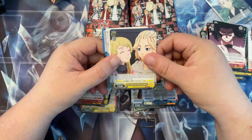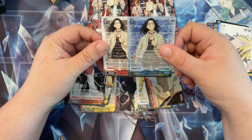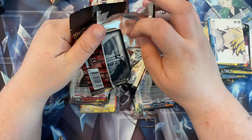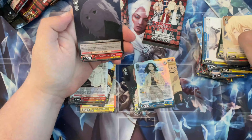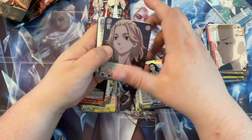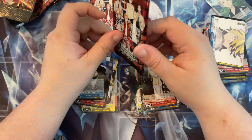Looks like those are our hits for the box - not bad. We got Baji again with the same piece of art, which I think is the cover art. Looks like we got a super rare and a triple rare, which means this box is probably spent. We're going to open up the rest of the box because I'm not one to open packs and then sell off the dead packs at a premium - that's kind of a jerk move. We did get another double rare, so the right side is definitely where all the action is.